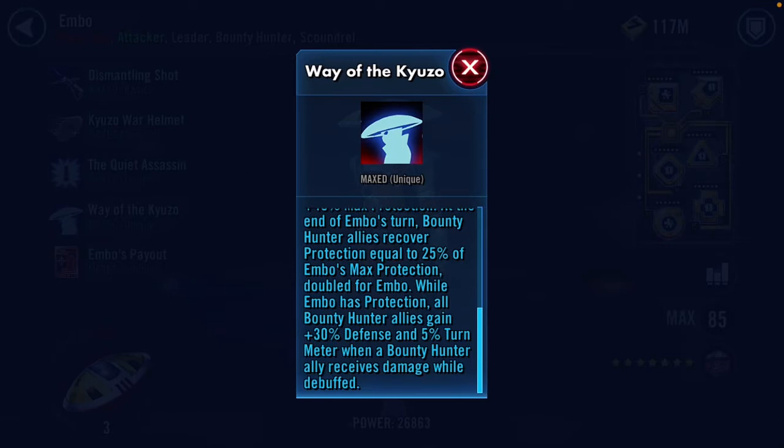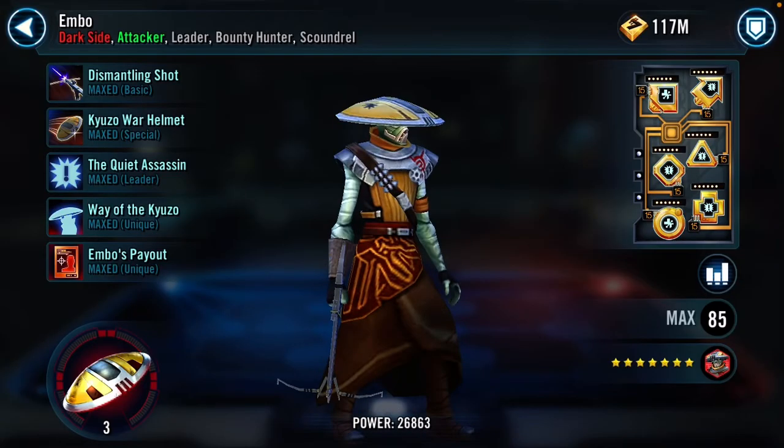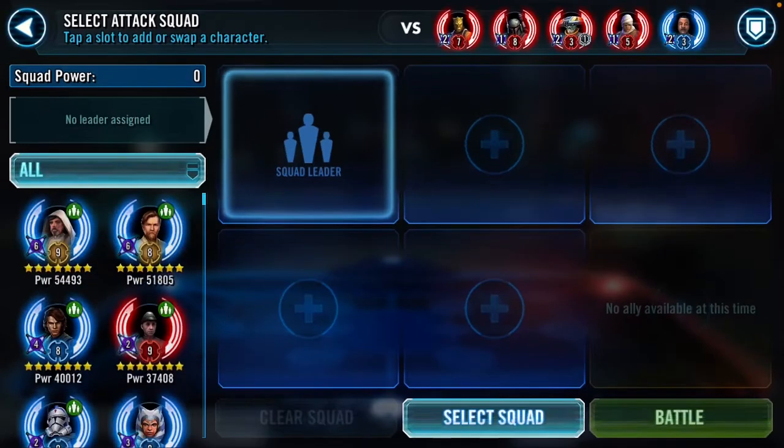If you go in with CLS, you're going to give them a bunch of turn meter. I said 10% before, but it's actually only 5%. And if you go in with Imperial Troopers, you'll definitely give them a bunch of turn meter as well.